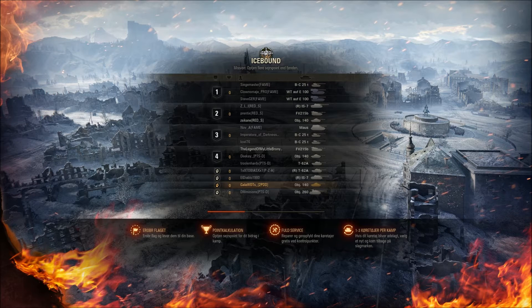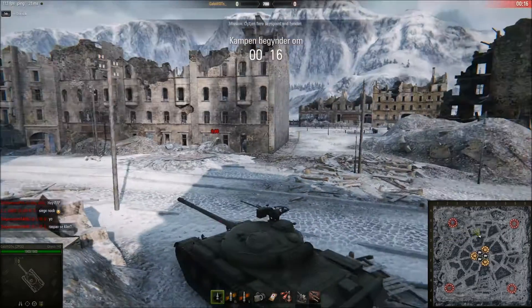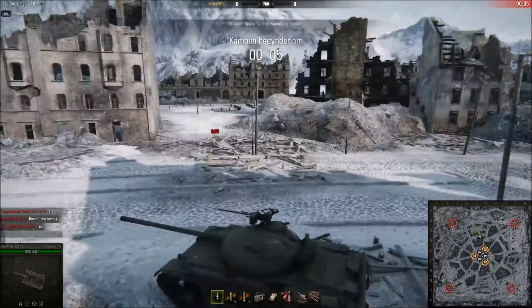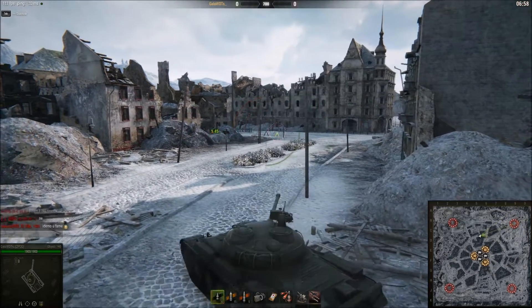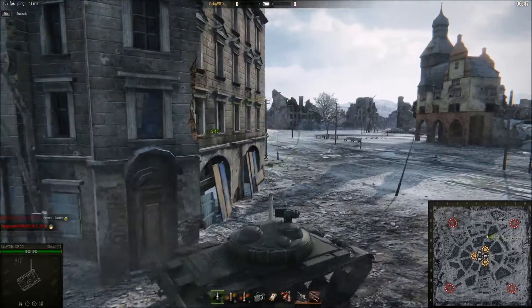We managed to get into a battle where there are actually platoons, which happens about half the time. You can see all the guys who are alone, and those with a little icon beside them are in platoons. Basically we rush to get to 700 points. It's us against everybody, but they are also against everybody. Those in platoons don't get as many points for shooting me as I do for shooting them, since they are 3 and I am only 1.